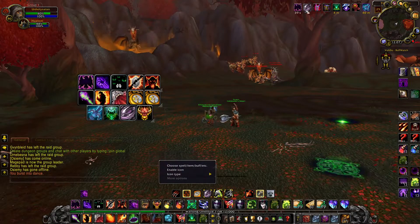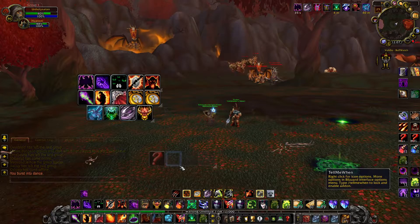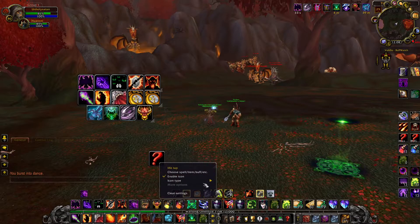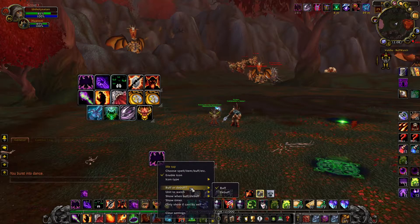Number one, if you want to track a buff on yourself, you click here, type in the name of the buff, and you click enable icon, click buff/debuff, and then — it's buff because it's on yourself.